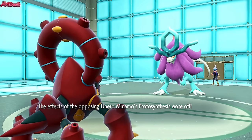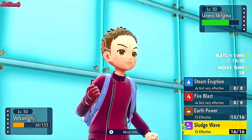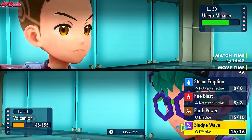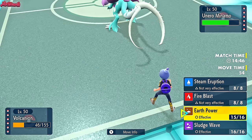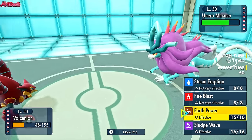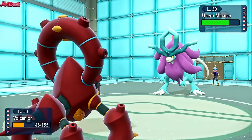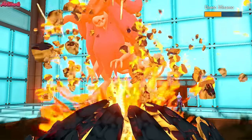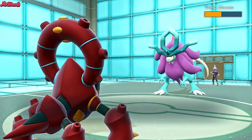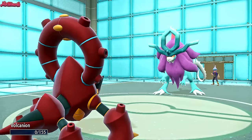Harsh sunlight goes away, so they lose their Protosynthesis. We now know they're not Booster Energy. The Dragon Pulse damage tells me they're not Specs either — otherwise I would have come close to KOing. They might be Assault Vest based on that damage. Let's just go for another Earth Power and get some damage off. Don't need Volcanion to win the game. They go for another Dragon Pulse — it's going to KO us.